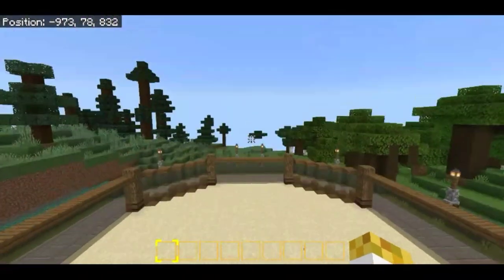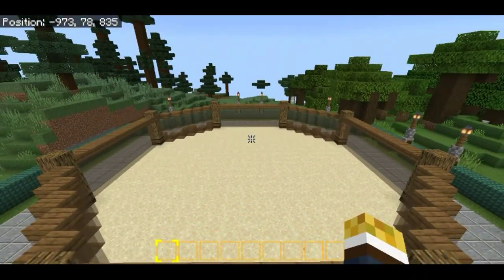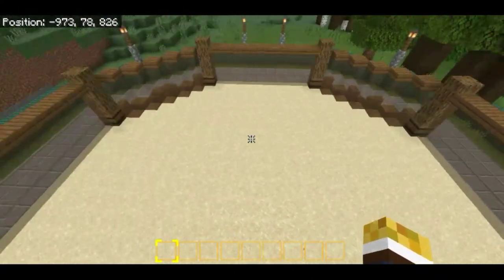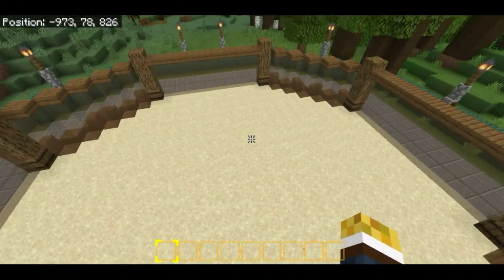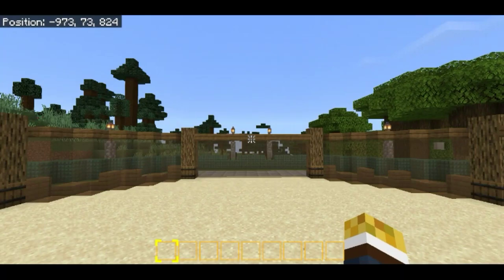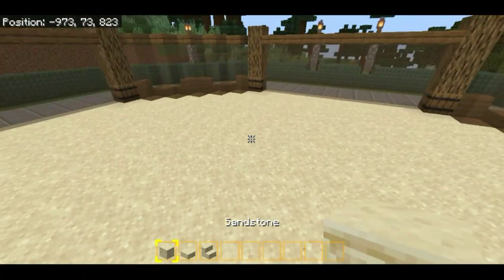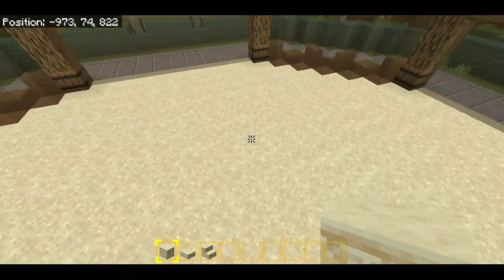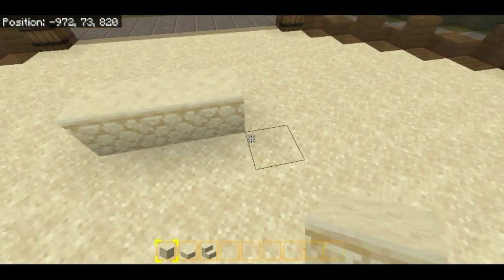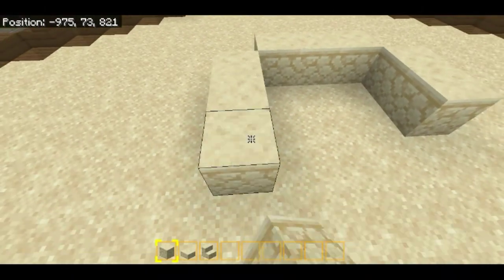Our animal enclosure for today is for the meerkats! The first thing I want to do is build a stone house structure somewhere in here, so let me grab the materials. I'm going to use sandstone because we're in a desert biome, and based on pictures I saw online, the environment had a sandy ground feel, so I'm going for that look.